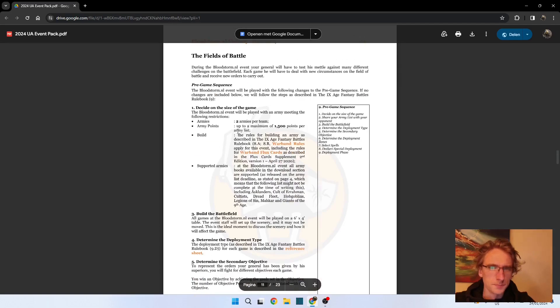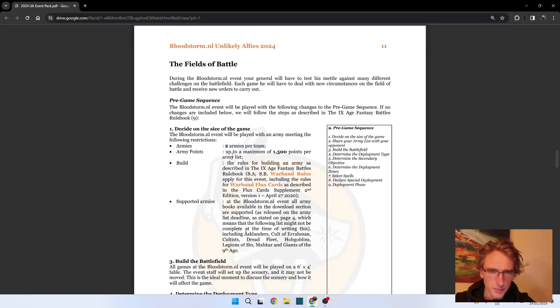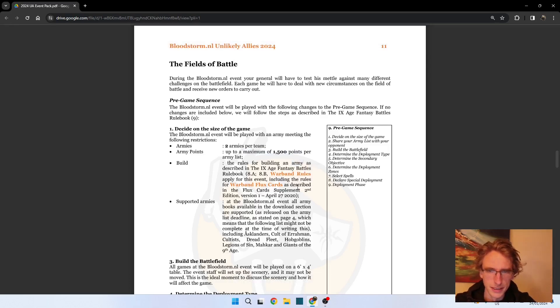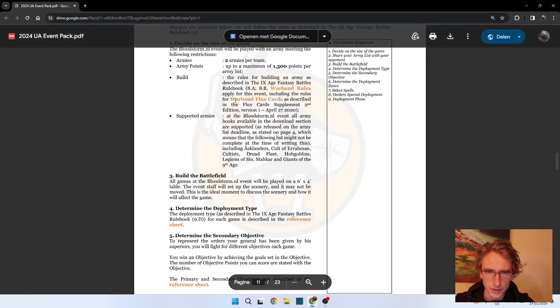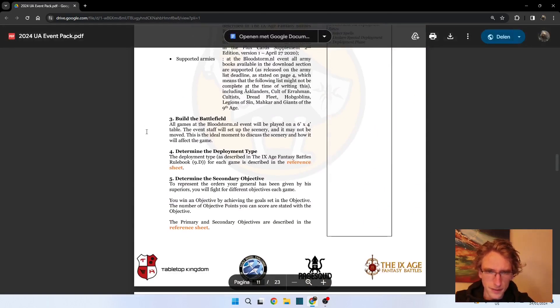We are playing in a team format with two armies per team, and the army points are up to a maximum of 1500 points per army list, so we have 3000 points per side. We will be building our armies with the warband rules and will use the warband flux cards, which is a bit toned-down magic.